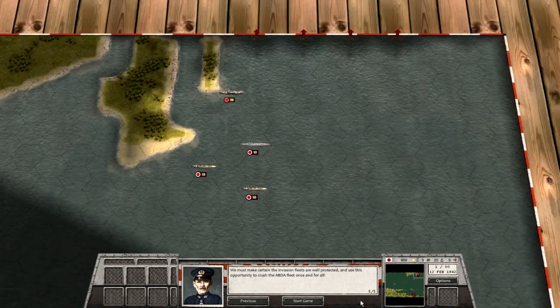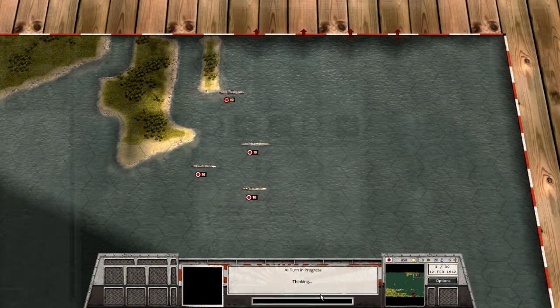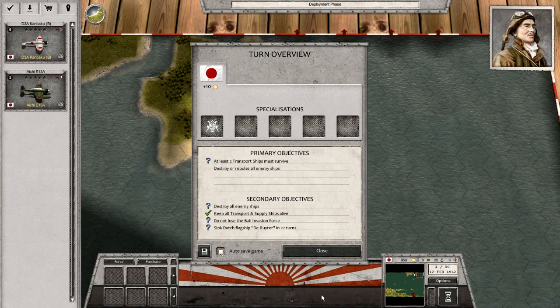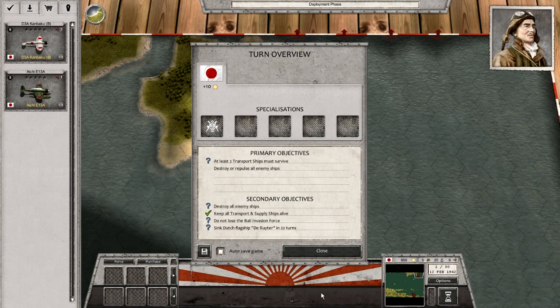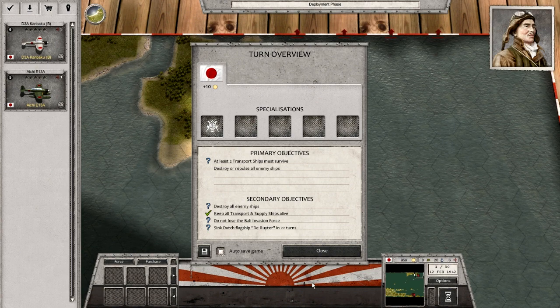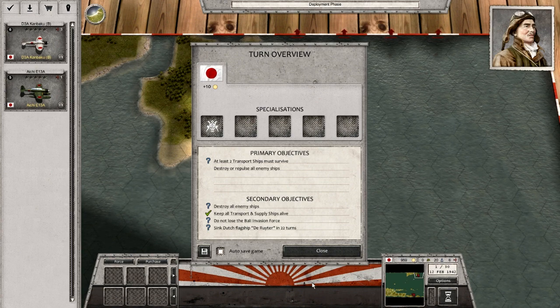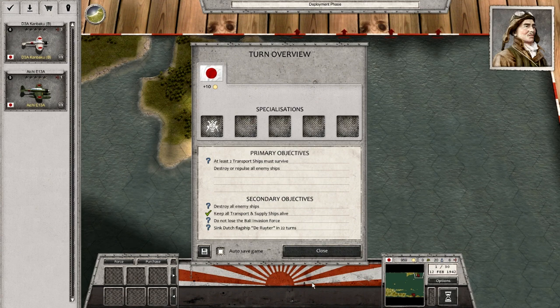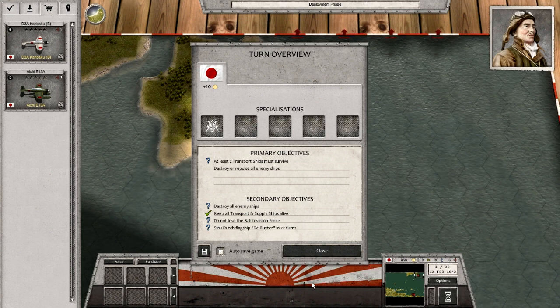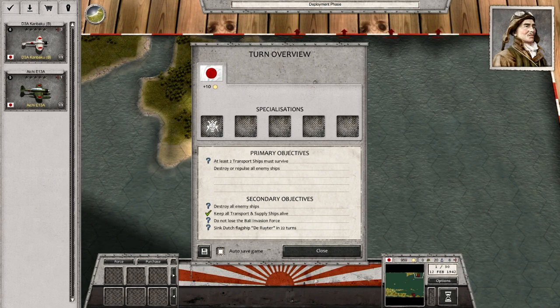Largely because of US oil embargoes, and obviously being at war with the United States meant that the Japanese needed to find other avenues for getting oil for their fleet and for their industry in order to continue to expand and even just to be able to fight basic operations in defense of their current holdings, let alone expand. So the Japanese needed oil badly.